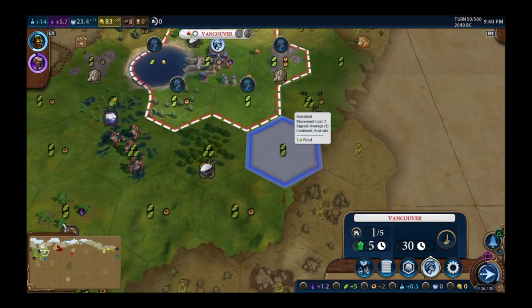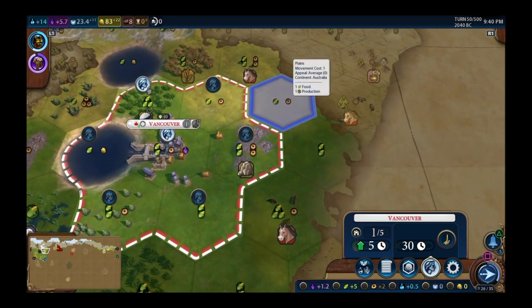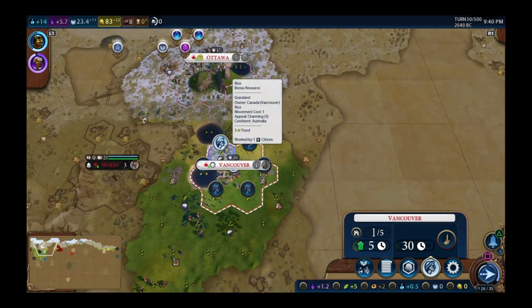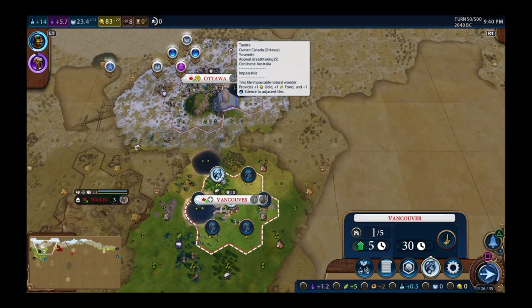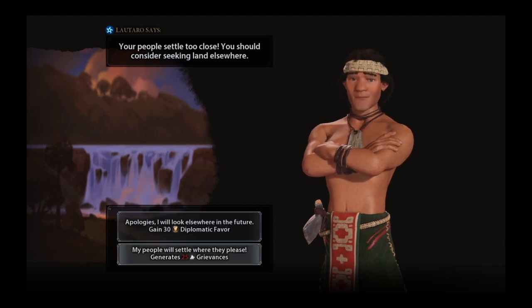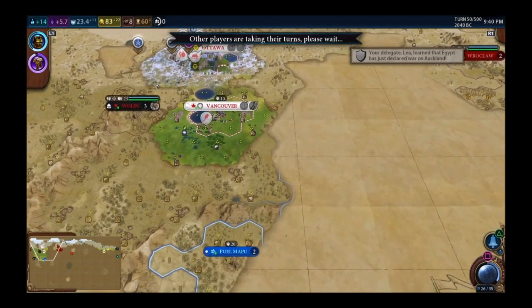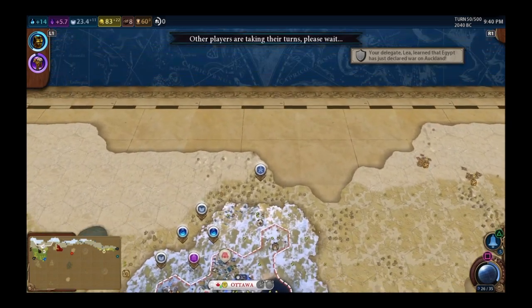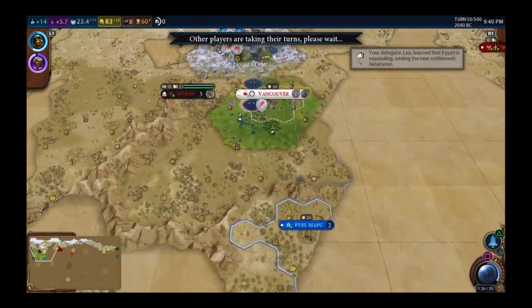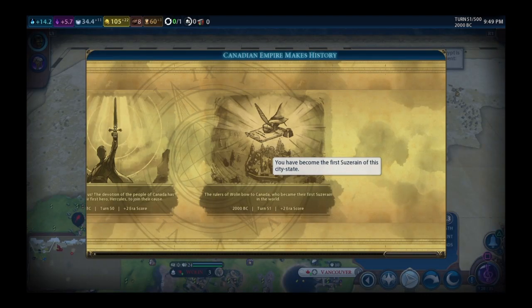Should probably buy these horses quickly and build them so I can trade them. Next gold needed is for another settler. Maui won't like me settling near him — I'll promise not to settle closer to him, but even settling up north will make him mad. Amani settled in Wolin — I get 2 era score for that.